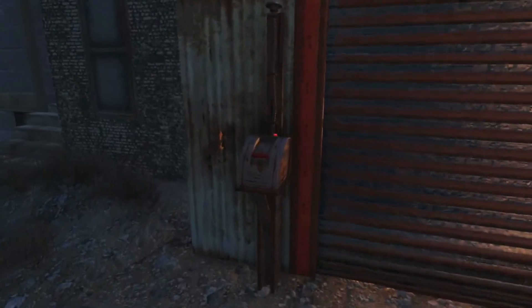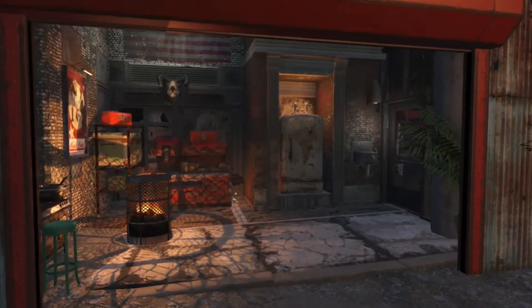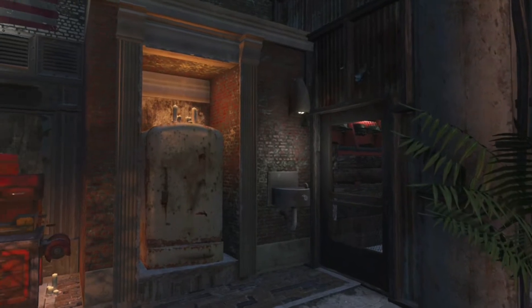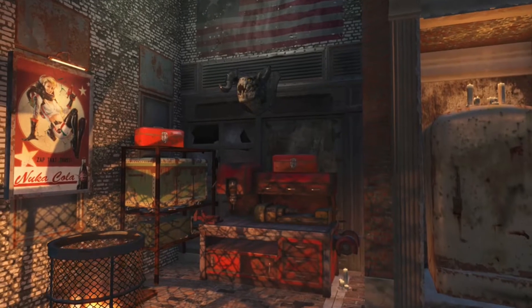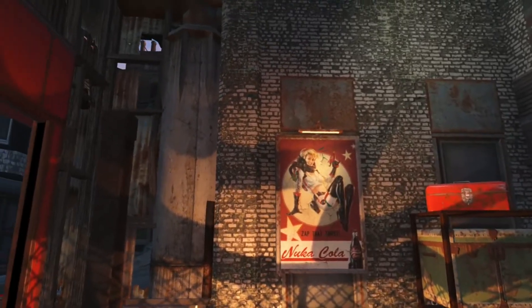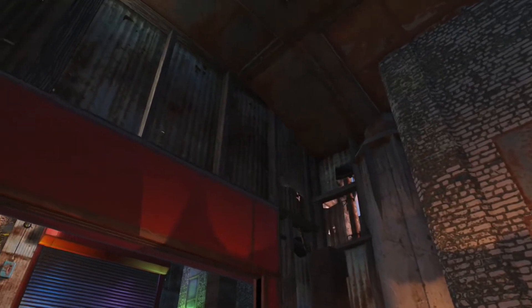We're back out at Hangman's Alley and in today's video we're going to build this little structure above and around the workbench. What's really nice about doing this is it helps contain all the items that we're collecting while we're playing the game. For instance, all those containers right there — they've got legendaries in them, collectibles, items I might want to sell. As we build this today, you'll see how we can line this up extremely well and nice to the pre-existing building that's already here.